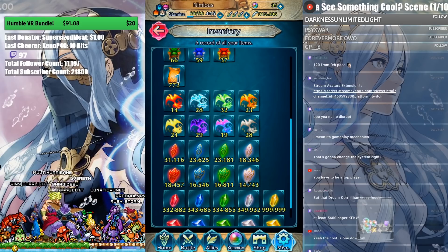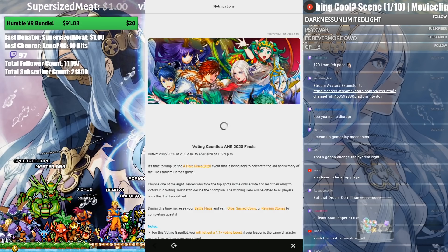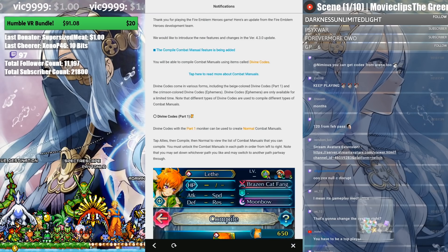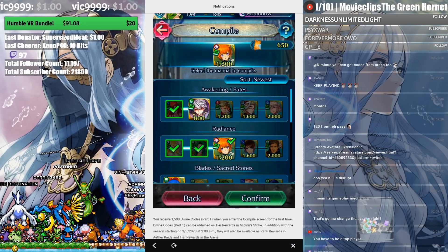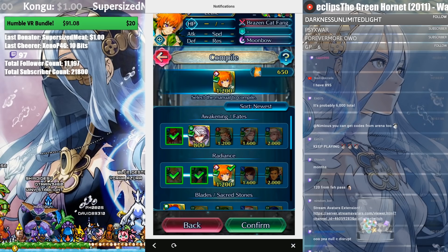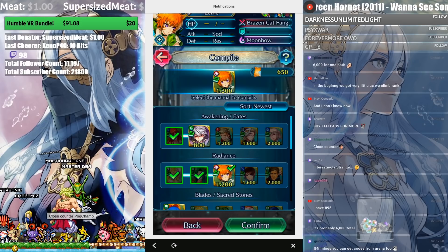How long has Aether Strike been out? How long have we been playing it? You guys have already totaled it for me — 5,600 codes to max out a path. That's insane. All this time spent in these game modes right now only factors into maybe one or two steps into a path.